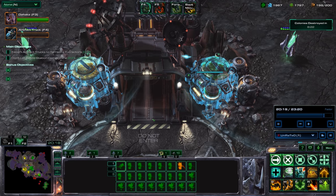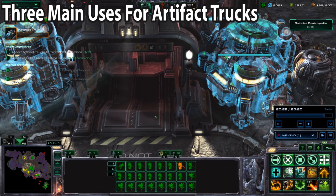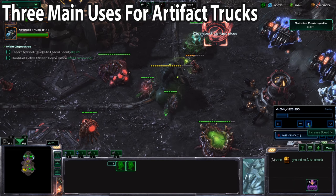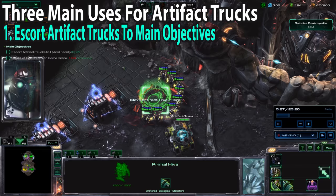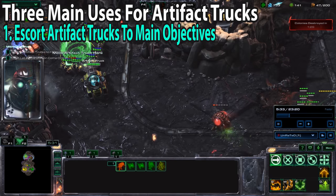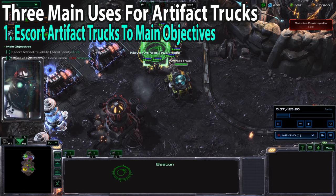There are three main items that you are going to use your Artifact Truck for. The first one is the main objective: escort your Artifact Trucks to each main objective location — your Artifact Truck and your teammate's Artifact Truck.